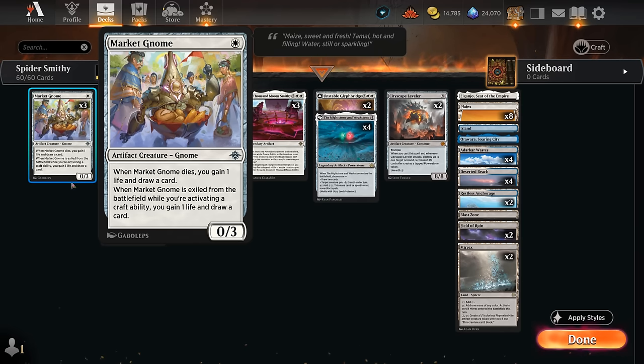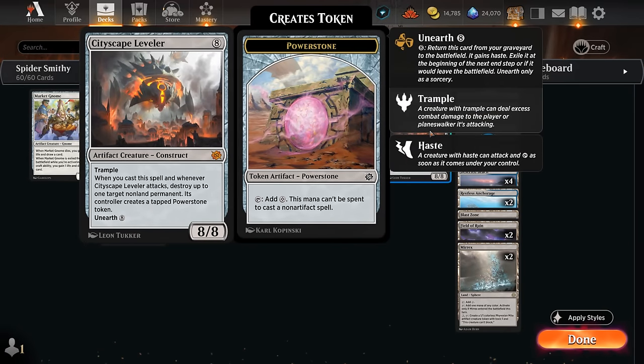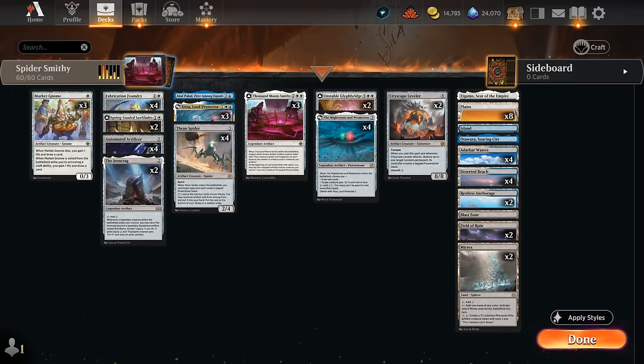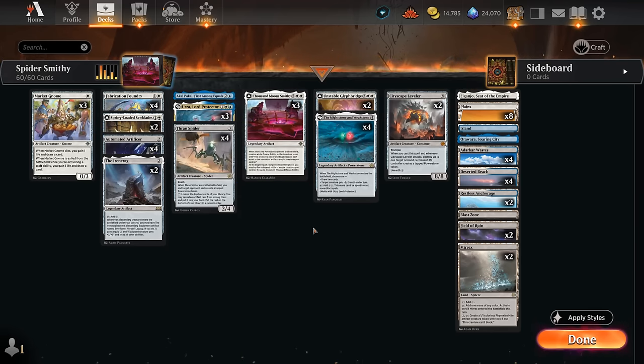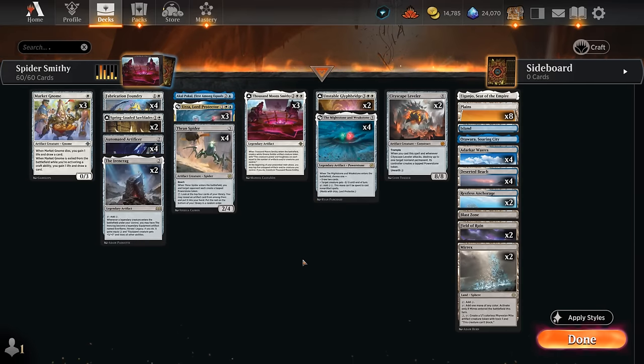At 5 mana we have Mightstone and Weakstone, perfect for ramping into our expensive artifacts or using our various activated abilities. At the top of our curve, we have two copies of Cityscape Leveler — an 8/8 trampler. When we cast it and when it attacks, we get to destroy up to one target non-land permanent and replace it with a tapped Powerstone token. We also have four copies of Thran Spider, which generates a Powerstone token for each player — symmetrical, but we're going to make better use of Powerstones than most other decks. Its 7-mana ability lets us look at the top four cards revealing an artifact to put into hand, providing nice card advantage. For early ramp besides Foundry, we have four copies of Automated Artificer — a 1/3 creature making colorless mana for artifacts or activated abilities. We also have two copies of Iron Crag, but since it's legendary we're only playing two copies.